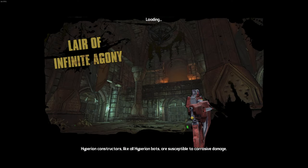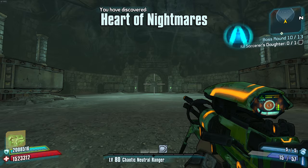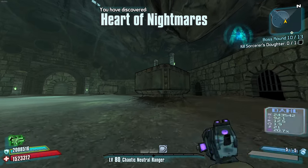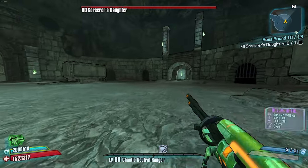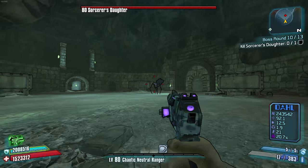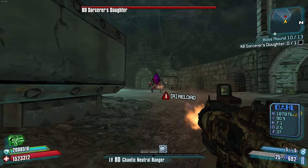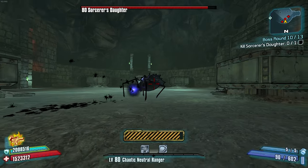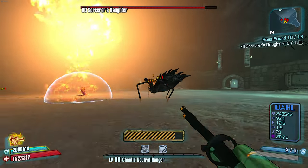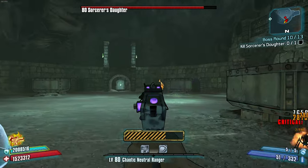UVHM isn't easy, but you can get past it with just normal farms and a Grog Nozzle. I've cleared UVHM with no Grog — as long as you slag and use proper elemental matching, like, it's really not that hard. I sound cocky. Honestly, just use elemental matching — that's my secret. You want to beat harder difficulties in Borderlands? Use elemental matching.